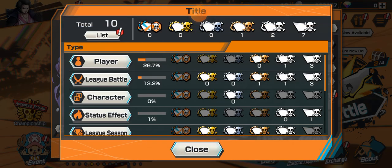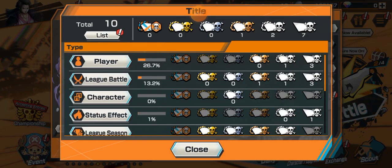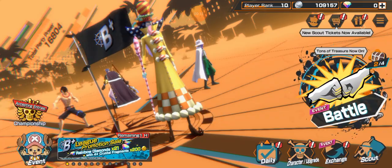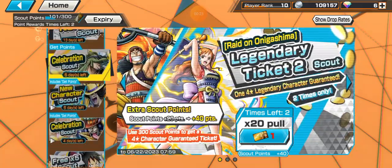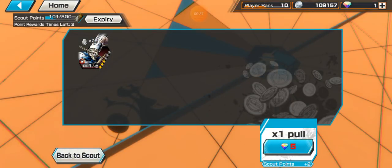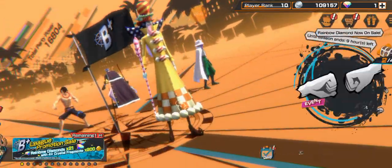Today we're going to be playing Bounty Rush. I was grinding and today we're going to be doing Perospero gameplay. In case somebody has been seeing my videos and been annoyed that I do long videos, today I'm going to do a short video. Let's pull this real quick and I'm going to show you guys Perospero's traits and we're going to try to win a game — and if we don't, it's okay. I just want to show you guys the character and how to use it properly.